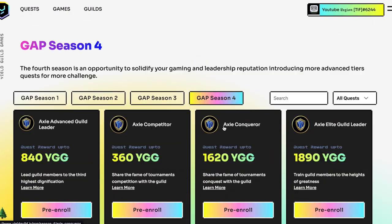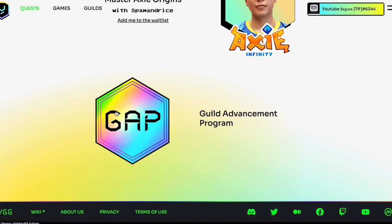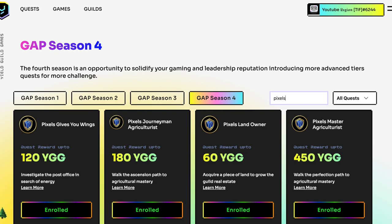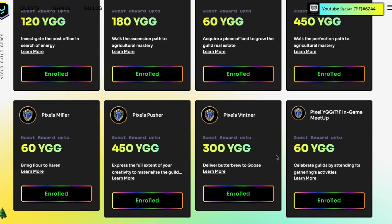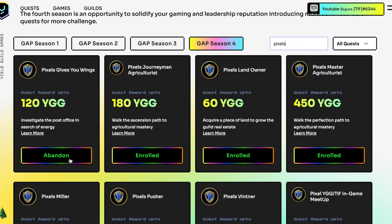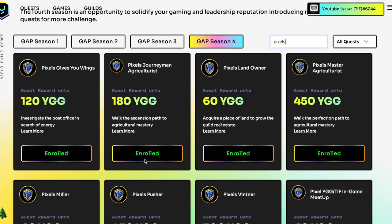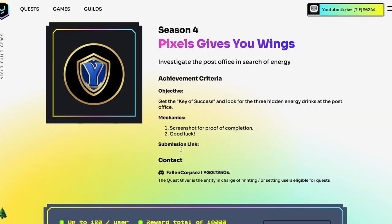Then go to the second link in the description and connect with your wallet. Go to the tab Quests, scroll down and click on the Gap. Search for Pixels and you will be given the 8 Pixels quests. Make sure to enroll in them and check that you have them completed. Very important: before November starts, click on the submission link to submit proof. No proof, no tokens.